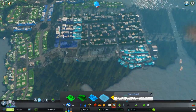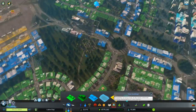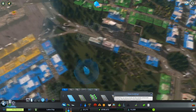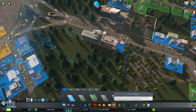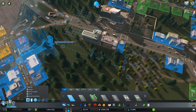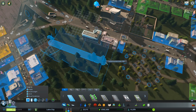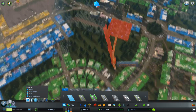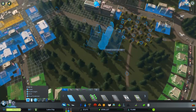We can get a bit more heavy commercial in here — obviously went too close. So we can build this up as a commercial area. I also want to do a bit more commercial in this area where we've got high density. Let's get snapping back on.